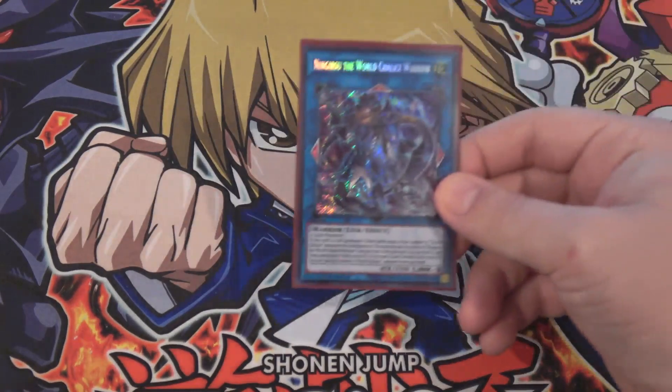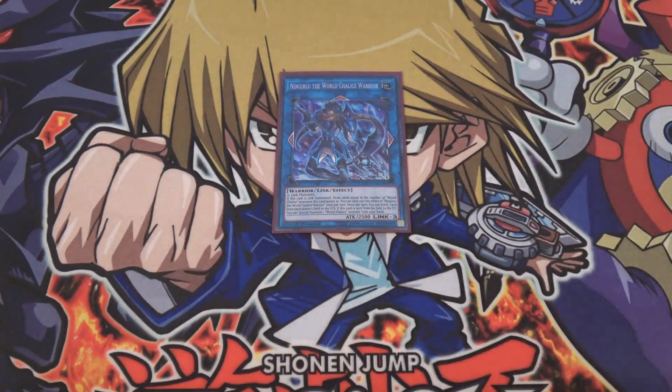Last of the World Chalice Link Monsters is Ningirsu the World Chalice Warrior. He's a supportive Link Monster — you want him in the backline, not the extra monster zone, because you want him pointing to your World Chalice monsters. Ideally, have Arum in front, with Ib on one side. He lets you draw cards for each World Chalice monster he points to. He's a Link 3 that only requires two World Chalice monsters. I only use one since I don't summon him as often as the others, though you could run two if you have room.